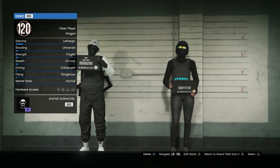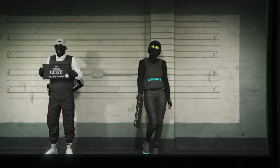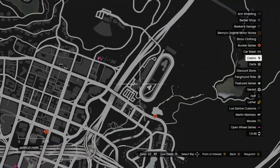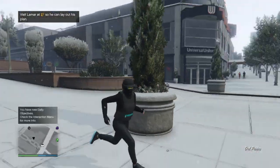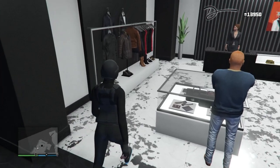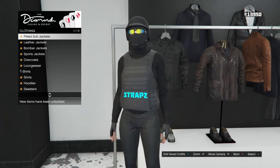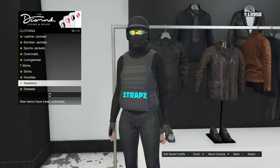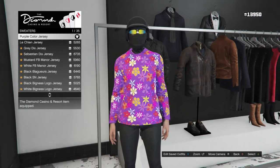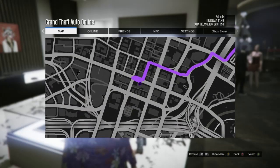Switch to your female character — if your second slot character is male, switch it to female — then continue to online. When you load in with your female character, head to the casino. Inside the casino, go to the clothing shop and scroll down to sweaters on slot 10. Buy the purple color jersey on slot 1.